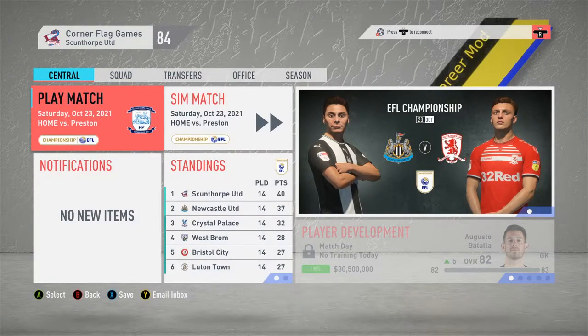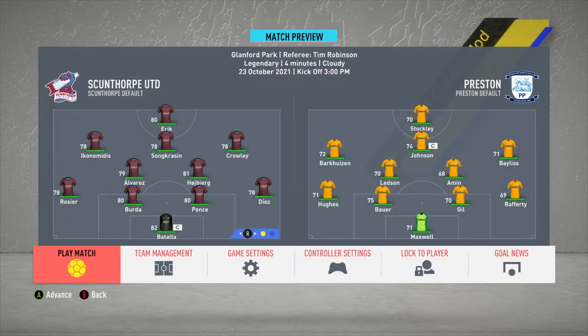Moving into today's second game, this one comes on Saturday, October the 23rd at home against Preston North End. Here are the team lineups for both sides. For us, it is Vitala in goal, a back four of Diaz, Ponce, Berta and Rosier, two holding midfielders in Hoiberg and Alvarez, three in the high midfield with Crowley on the right, Iconomitis on the left, Soncrasen in the middle, and Eric up front as the striker. For Preston, they run a 4-5-1 with Maxwell in goal, back four of Rafferty, Gil, Bauer and Hughes, five in midfield — Bayliss, Amin, Ledsen, Barkusen and Johnson — and Stockley up front.